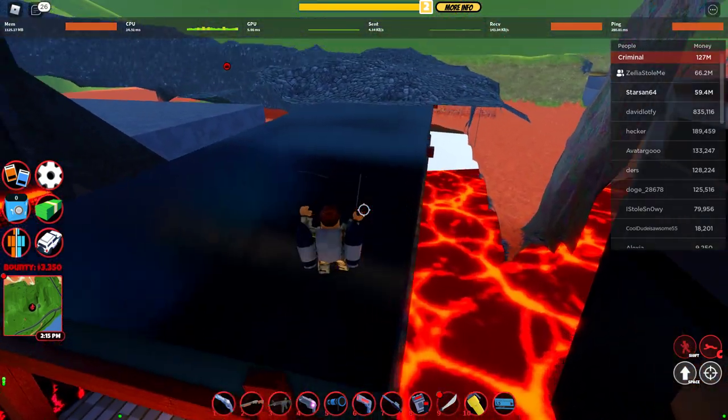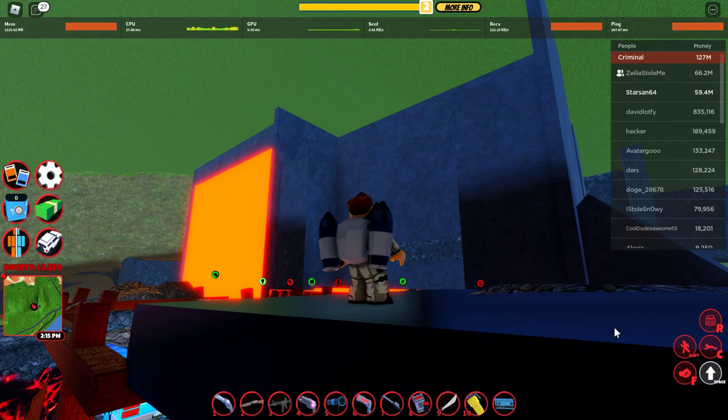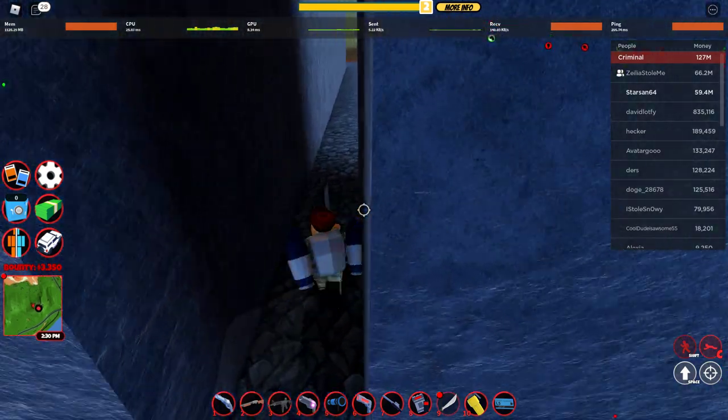Now come over here. Do not touch that bit of terrain there — do not touch that. What you want to do is just jump up here. I suggest using a melee just to run faster.